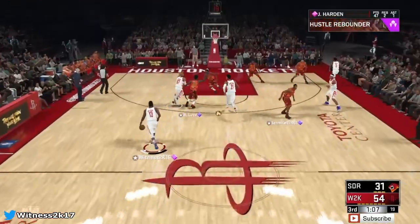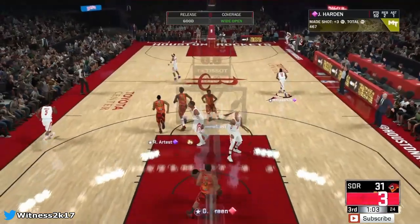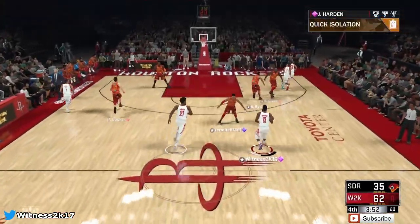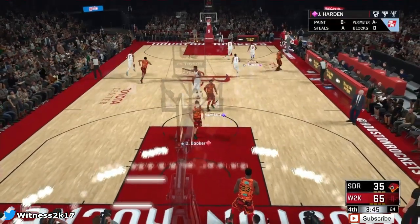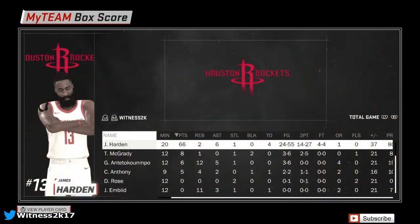Contested three — it doesn't matter, this card doesn't miss. They're not guarding Harden, I'm gonna keep shooting the triple. We are nearly up by 30 — if I hit a three right here we're up by 30. GG! How has he not quit yet? So that is the 99 overall MVP pink diamond James Harden gameplay. In two games he scored 112 points — ridiculous. This game: 66 points, two rebounds, six assists, one steal, four turnovers. He shot under 50% from the field but over 50% from three and 100% from the free throw line. This card is ridiculous. Thank you for watching, leave a like and subscribe — until next time, it's been Witness.